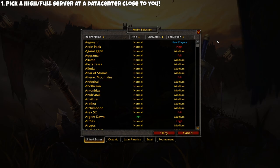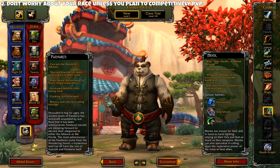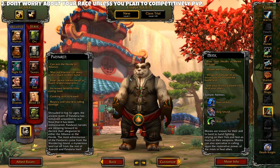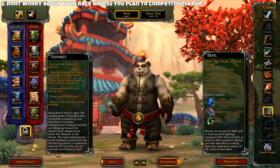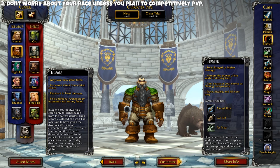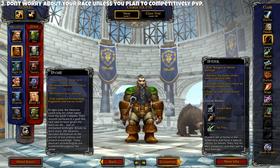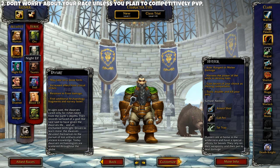My second tip is that you should not worry about your race unless you plan on competitively PvPing. Racials don't really matter in PvE — the difference in optimal DPS between the number one race and the last race is so infinitesimally small that it doesn't matter outside of the race to world's first. Just pick whatever you think looks the coolest or has a racial skill you like. If you're PvPing though, active racial abilities can play a large role since most are utility-focused. I do have a tier list video on which races are best for PvP, linked in the description.